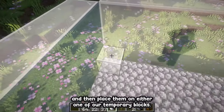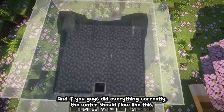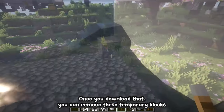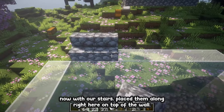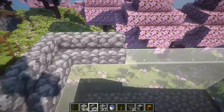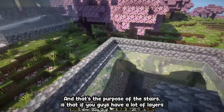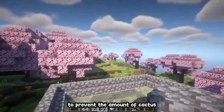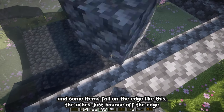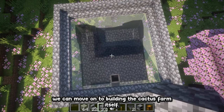Once the wall is built all the way around, grab your water bucket and place it on either one of the temporary blocks. If you did everything correctly, the water should flow so that the hopper is the only block not covered by water. Once done, remove the temporary blocks. With your stairs, place them along on top of the wall — the purpose of the stairs is to prevent cactus from falling to the side. Items that fall onto the edge will bounce off and go into our water stream.